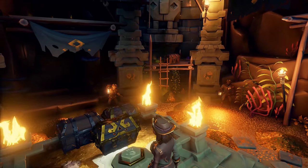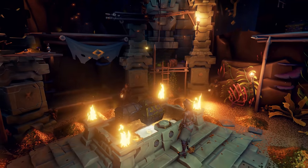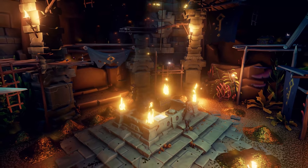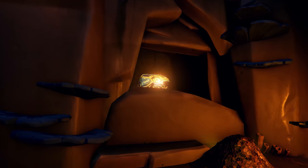These are going to relate to different vaults located around the map. I'm going to throw this screenshot up on screen right now to tell you where you need to go depending on what totem you have — full credit to the Sea of Thieves wiki for this photo. Essentially, if you have the moon vault, you're going to Crescent Isle. The snake vault takes you to Mermaid's Hideaway. The scarab vault takes you to Crook's Hollow. The boar vault takes you to Devil's Ridge. The shark vault takes you to Kraken's Fall. And finally, the crab vault — arguably one of the hardest — takes you to N13, although it's not very likely you'll get this one for this mission since it usually sticks to islands.